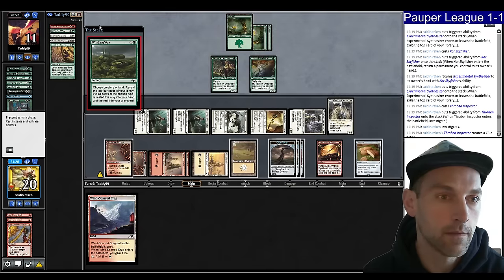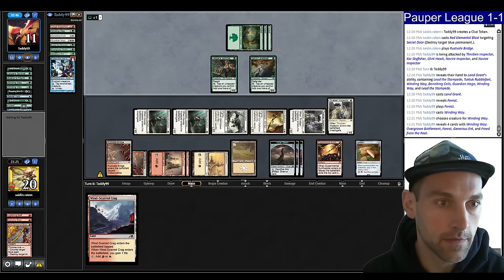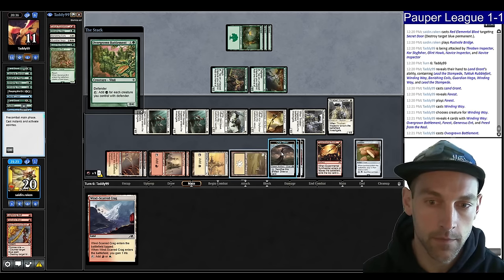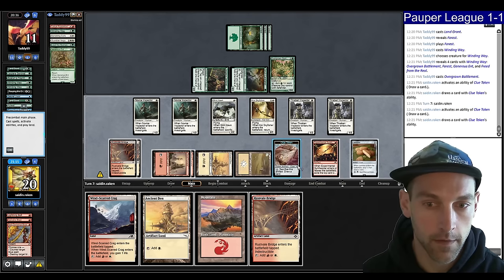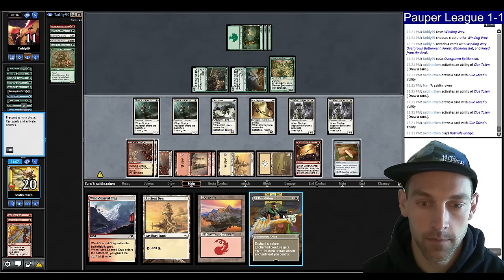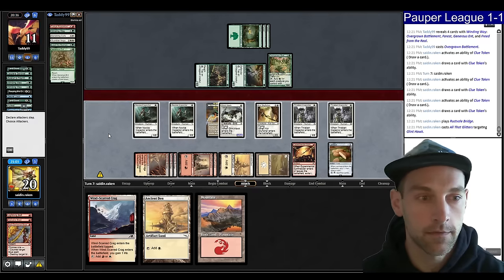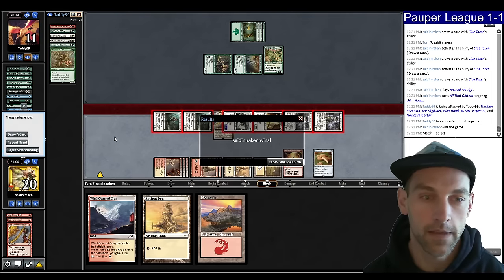They Winding Way choosing Creature, mill Forest and Freed, get Battleman and Generous Ent. They can play the Battleman. We draw a card, draw a card again, find All the Glitters. I think we just play a Bridge, put the Glitters on the Glinhawk, and attack for lethal. GG!